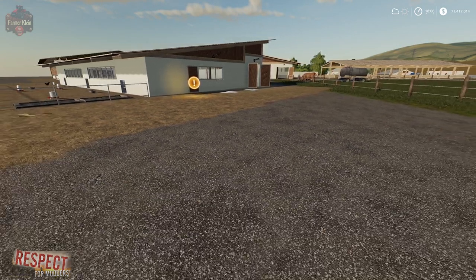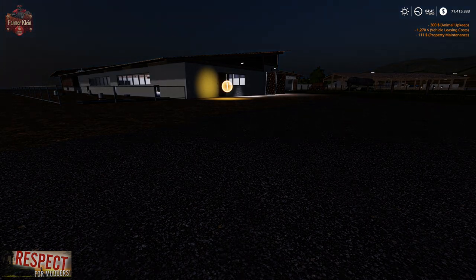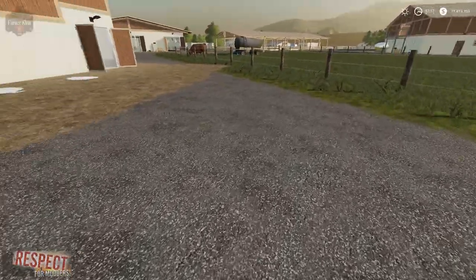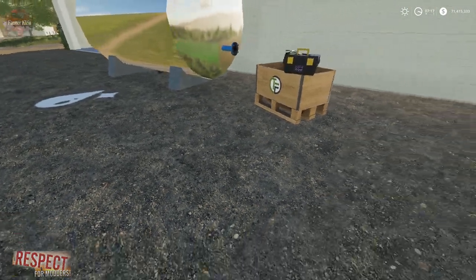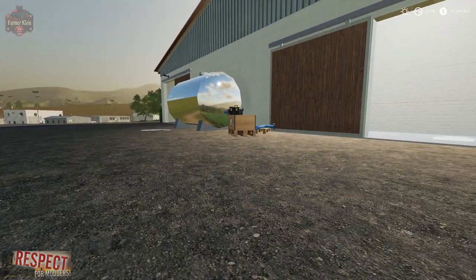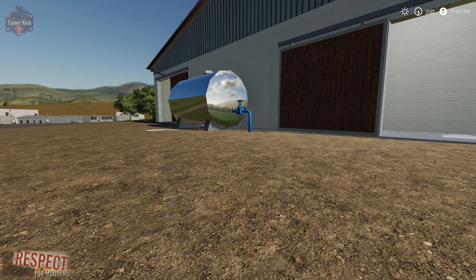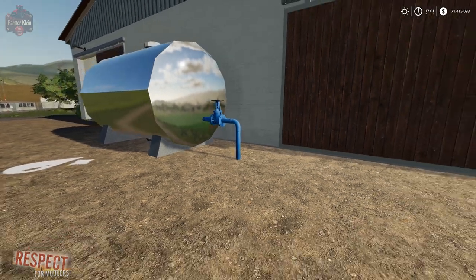Now we're going to fast forward and see this stuff get built out as far as the Animal Pen Extension goes. The plumber has arrived with his stuff and is starting to build things out across all the different areas. He's going to be done in seven hours. After fast-forwarding, it's finished out and now we can see what it all looks like.